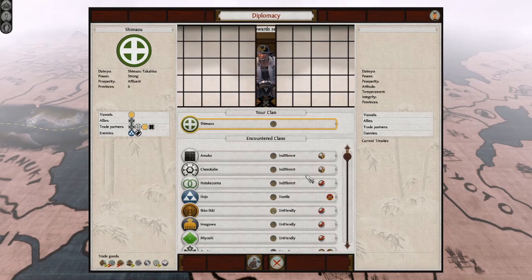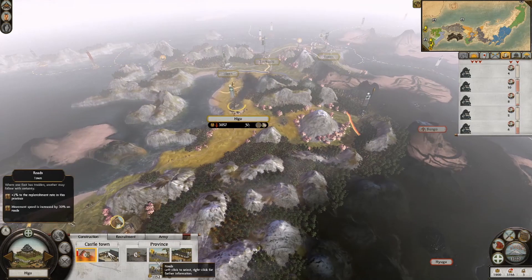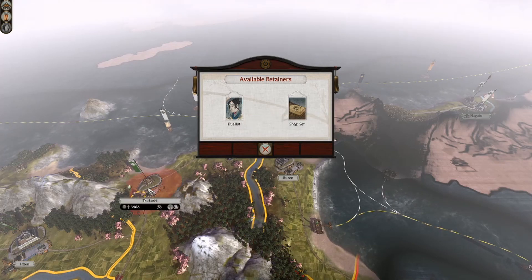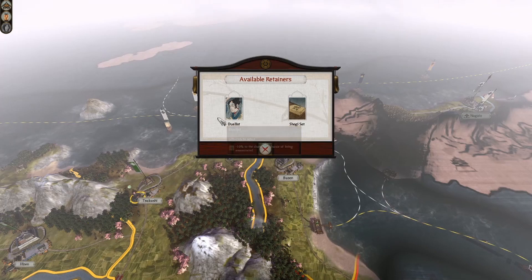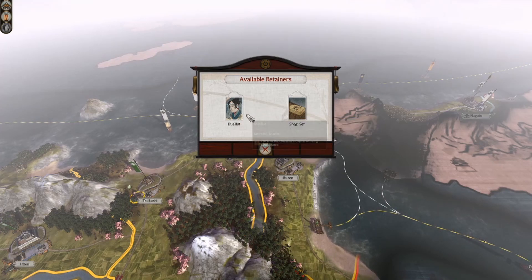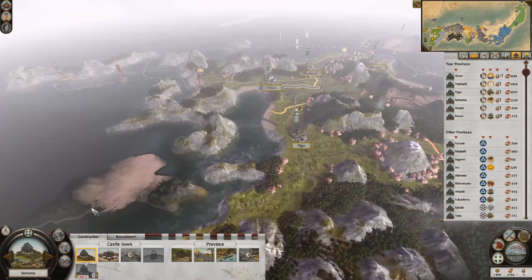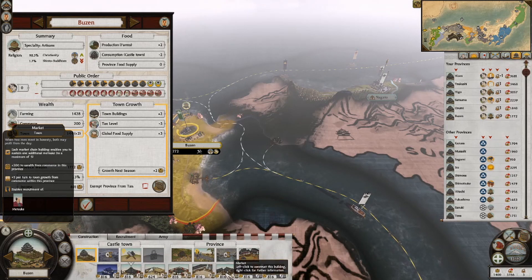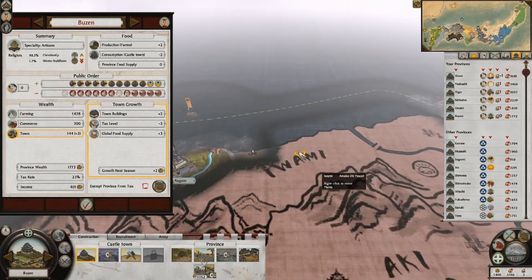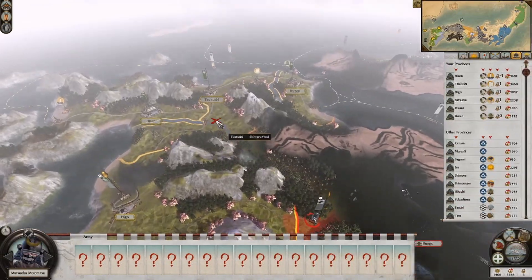These two ships will need to be repaired to decent strength, but that's fine. Once we get the Nanban trade ships, we're going to replace most of our navy anyway. My Boka Boyers don't seem to be firing any volleys — are they glitched? I think I'll just board straight away because I'm not sure what's going on.